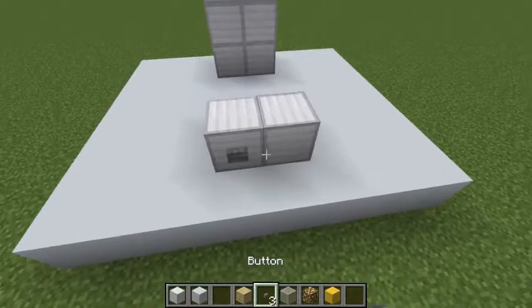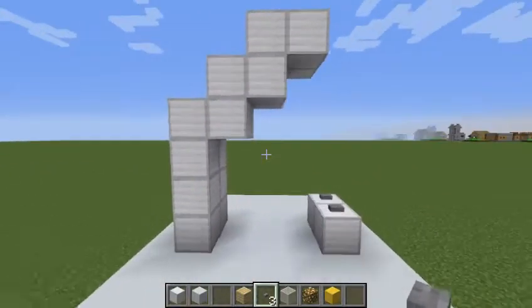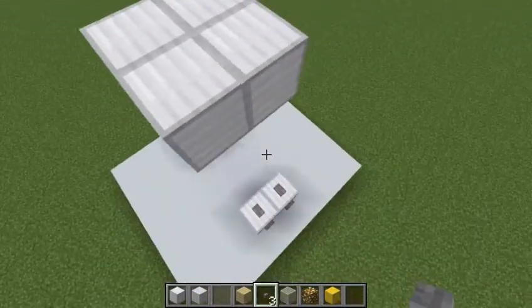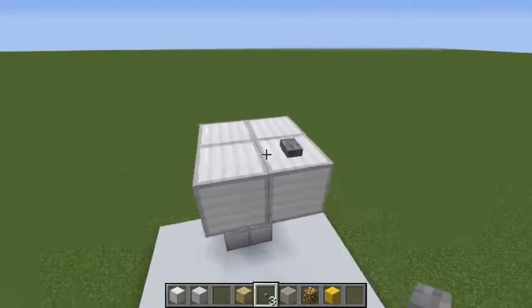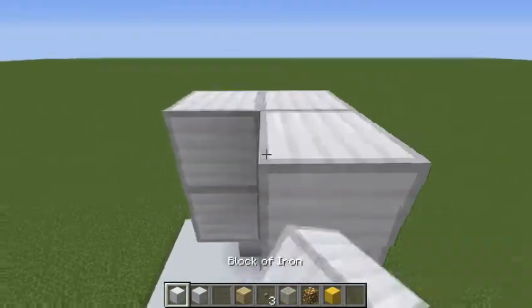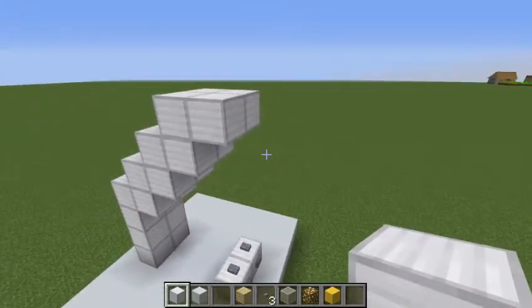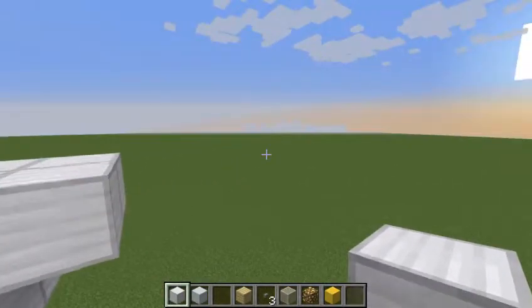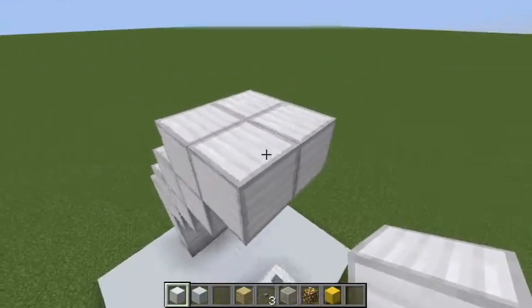I already have everything in my inventory that I need. Actually, I'm going to make the switch. By the way, this is not going to be redstone powered — I'm terrible at redstone. That's a button. Last time I tried, it was basic stuff, like turning on a redstone lamp with a lever at the end. It's pretty terrible.